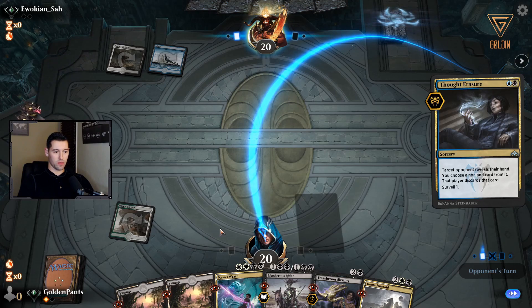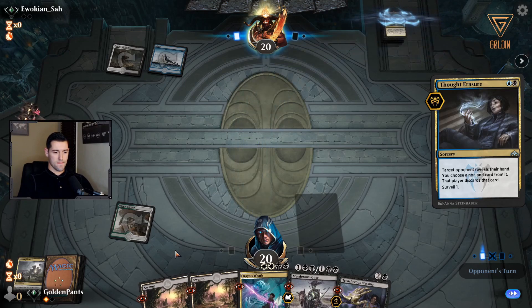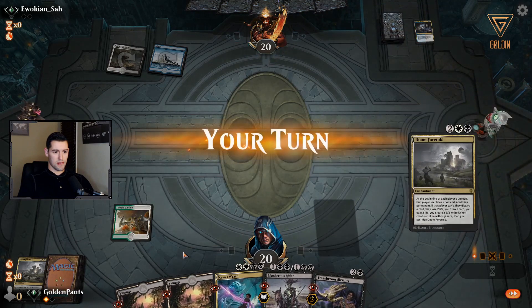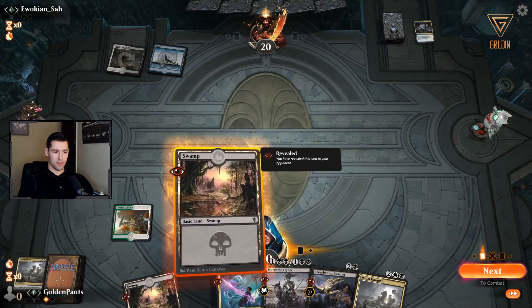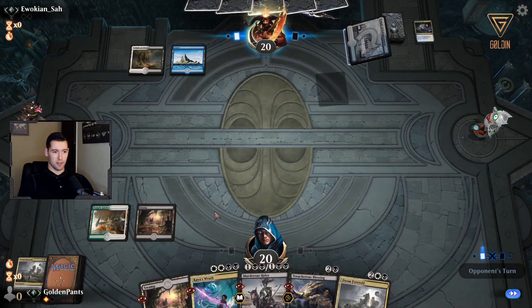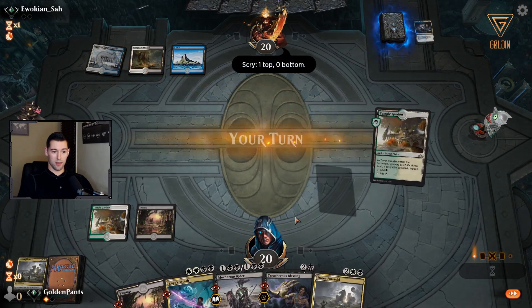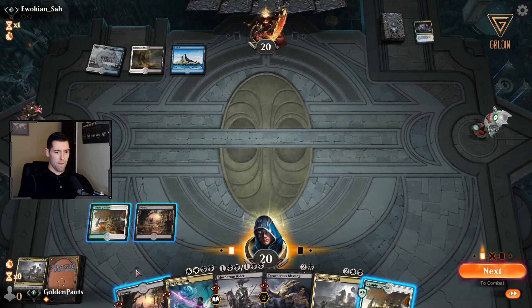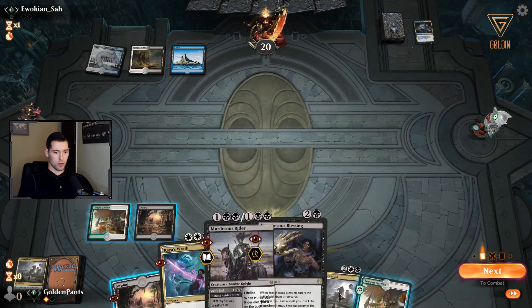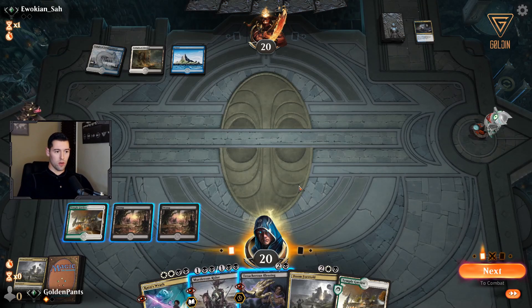Let's see what he decides to take here. Okay, he takes Doom Foretold. Let's see if he has another discard effect and takes it again — nope, okay. I'm going to drop the swamp and hold open Murderous Rider even though he knows we have it. I want to play into a counter this turn.